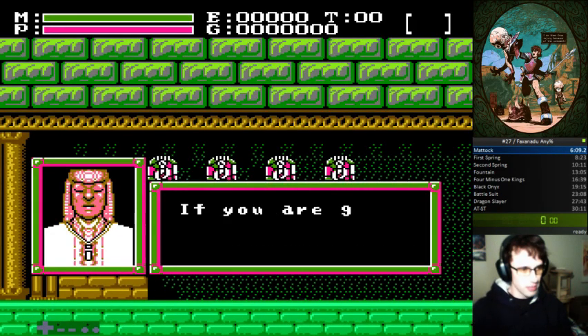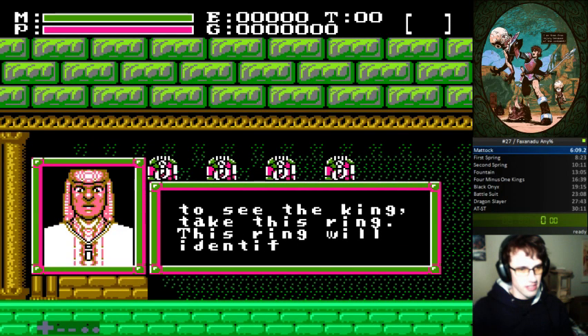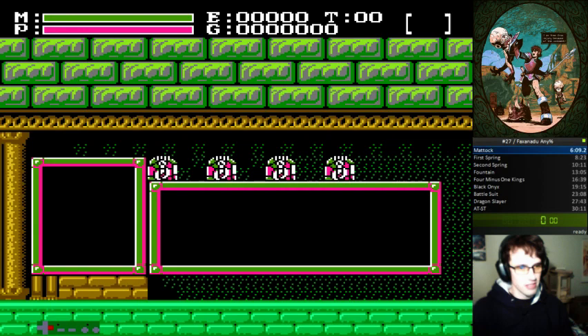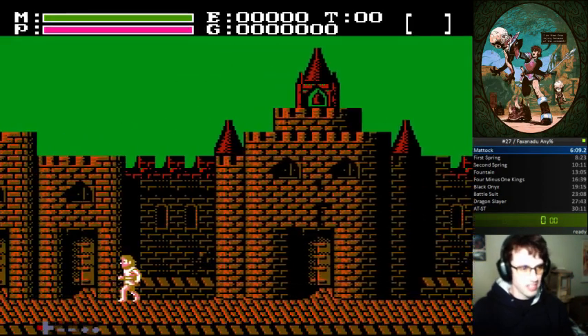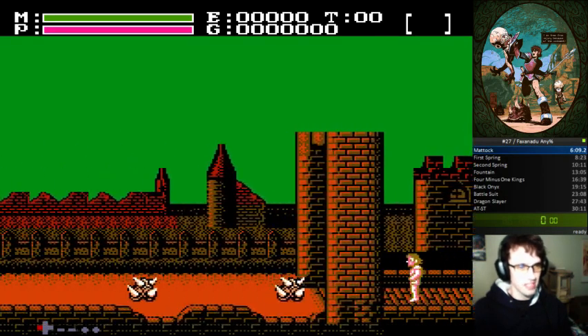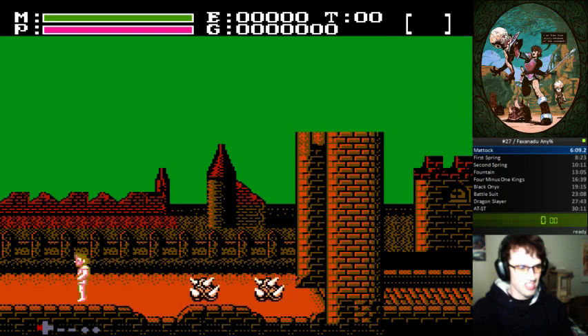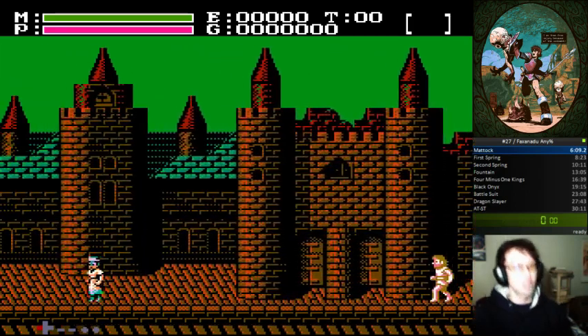Press up to talk to people. You can't skip this guy's dialogue, so you need this ring to be able to talk to the king. Walking in this game — you don't initially start at full speed. It takes a few frames, 60 frames or so. I'll actually look it up in a later video to achieve full walk speed.